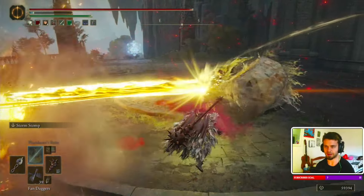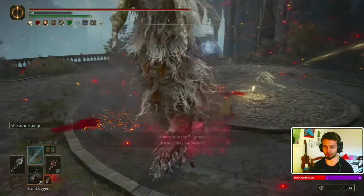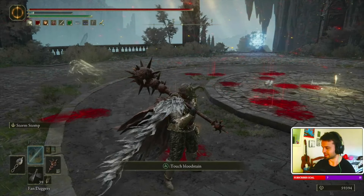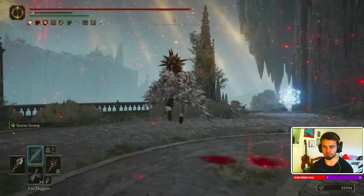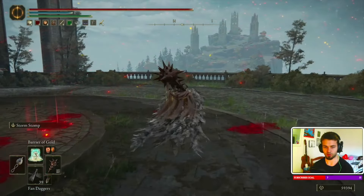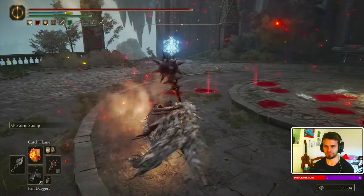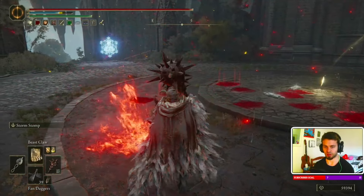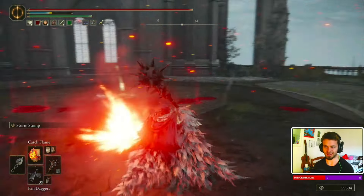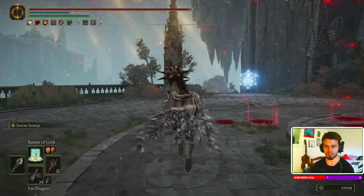Lightning Spear is probably the fastest hitting spell in the game and my favorite. It's perfect for destroying people who come close to you. Electrify Armament lets us buff our weapon — that's self-explanatory. We also have two self-buffs and Catch Flame. Catch Flame is great if you want to be a little spicy, and it's actually really good for roll catching, though I don't use it too much. But it's a really good spell if you want to use it.